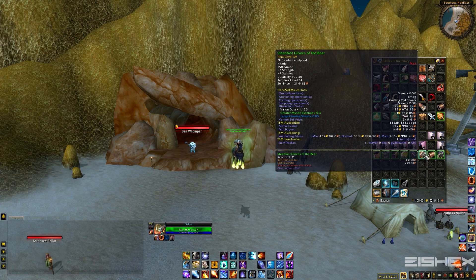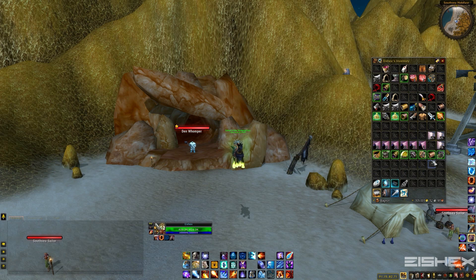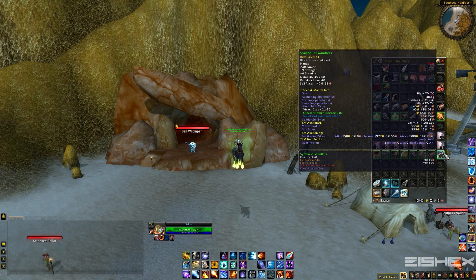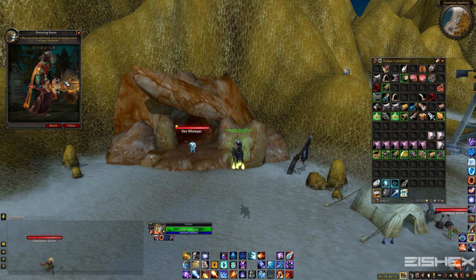Next, Steadfast Gloves of the Bear — 1,700 gold, also a nice item. This will sell pretty quick, pretty high demand. Then we got Saltstone Arm Splits of the Bear. Now, these are Saltstone Bracers, so they're worth nothing. I saw Saltstone, I freaked out, then I noticed they were bracers and I cried. Worth about 50 gold — I'd probably just disenchant them, about 30 gold disenchant value. Last piece we got was Symbolic Gauntlets — about a 550 gold item, pretty solid, should have no problem selling. Nice plate piece with a nice green tinge to them.